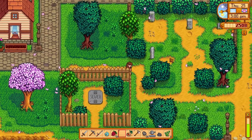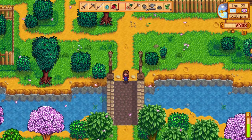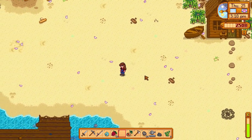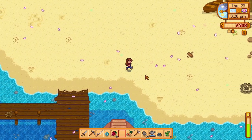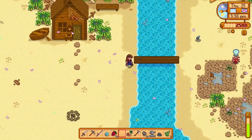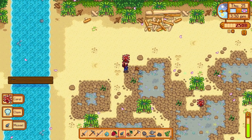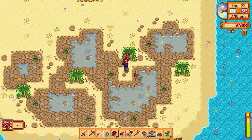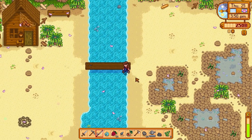Now I just need to deliver this carp, and I can go ahead and sell him the other fish that I have too. Before I go in there, is there anything on the beach I can pick up? There is stuff over here - wonderful. I can actually pick up a bunch more stuff, but I've almost got a full inventory already. Yikes.